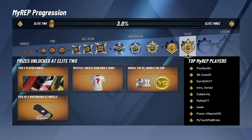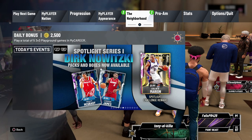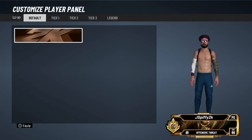For Elite 2 you get the Tier 3 player panels, which is fire because I'm tired of rocking the same ones. You also get to create your own t-shirt, you get double the VC — and unlike last year where playing a 5K game still only gave you 5K, this year you get 10K on the 5K stage. I've been playing stage for the past week just eating. You also get the hoverboard, which I haven't bought yet but I will soon.